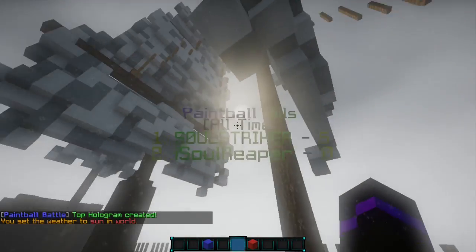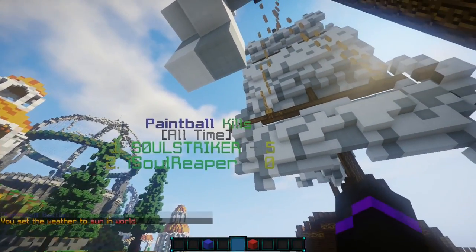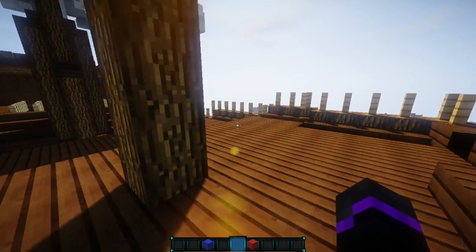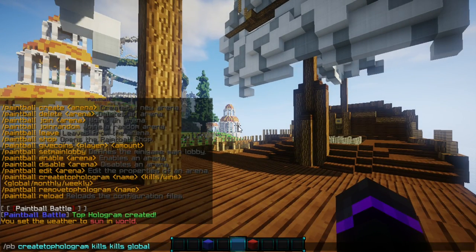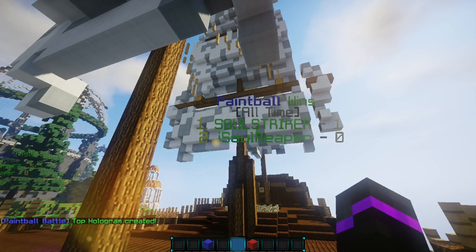Let me set it to daytime so you can see it a bit better. There we go — we have Paintball Kills, All Time, and there I am on the leaderboards. Then I'll come over here and set up wins in pretty much the same way, just making sure the name and specific stat are different. I'll call this wins with global wins, and there we go — stats are created, super easy.